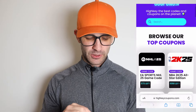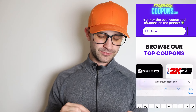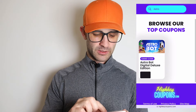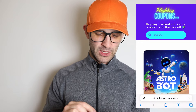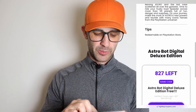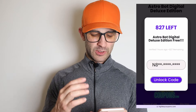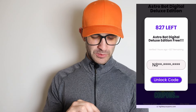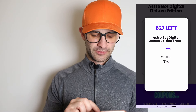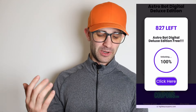If you can't find it, just search for it — I'll just search real quick. Here's the game code for Astro Bot Digital Deluxe Edition. Just scroll down to the bottom and press on 'show game code.' The game code is not fully revealed yet, so I'm just going to press 'unlock code.' As you can see, there are only 827 of these left, and this game comes out in like two or three days, so these are going to run out very fast.